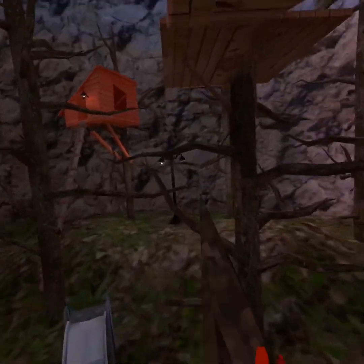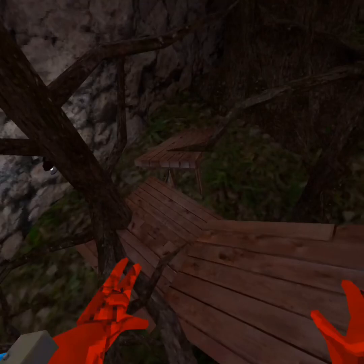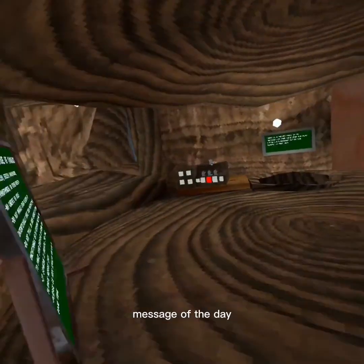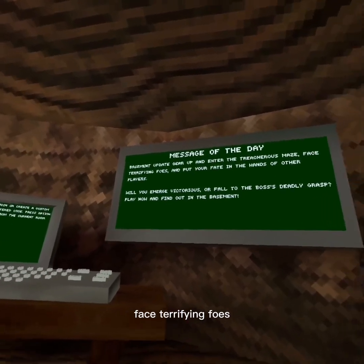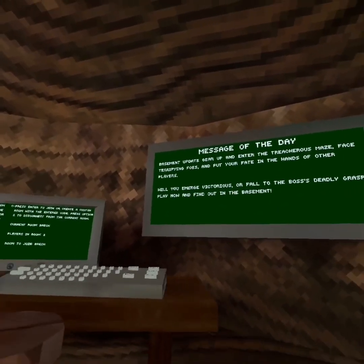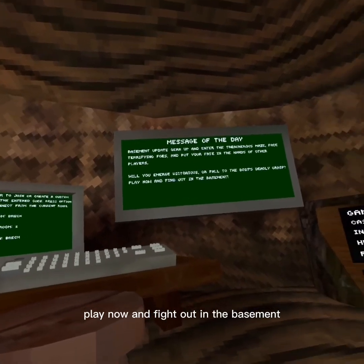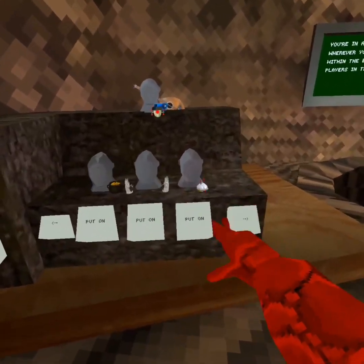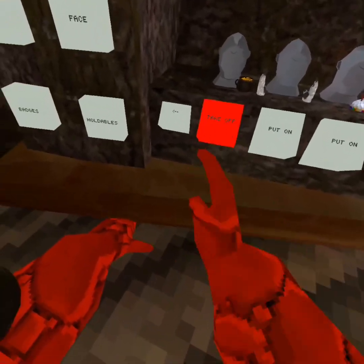Let's go read the message of the day on Gorilla Tag. Message of the day: Basement Update. Gear up and enter the treacherous maze. Face terrifying foes and put your fate in the hands of other players. You will emerge victorious or fall to the boss's deadly grasp. Play now and find out in the basement. So that is the new update.